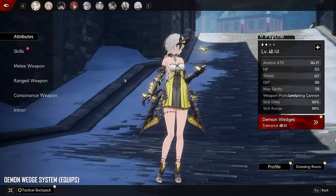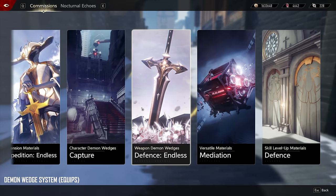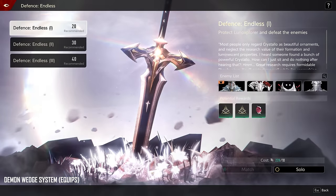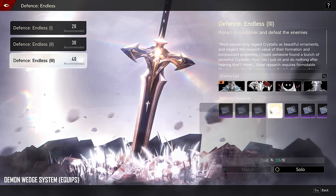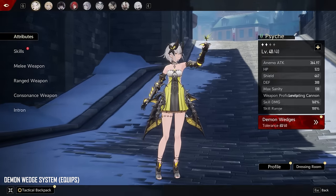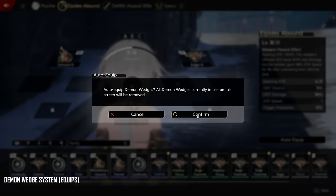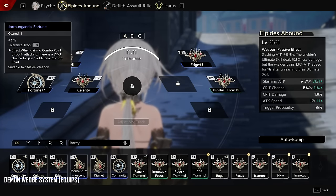You don't need to worry about getting sets or bad rolls on things. You just go into either the demon wedges character dungeon or the weapon dungeon, and you can get skill damage, skill range, and other options — just equip whichever build you're going for: melee attack, combo, or skills. There is an auto-equip option, but it usually equips weird ones, so you might want to skip that.